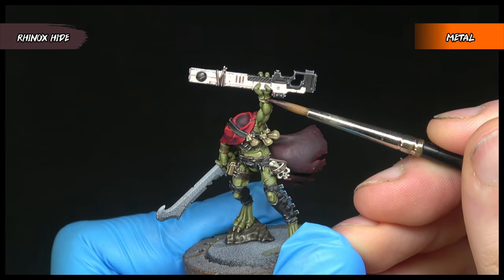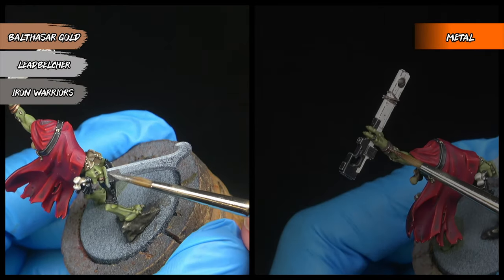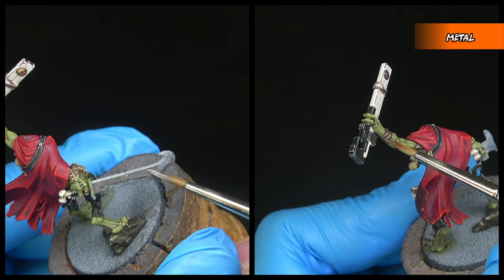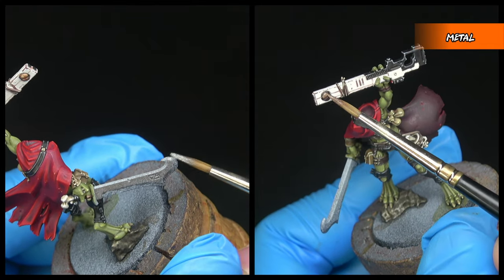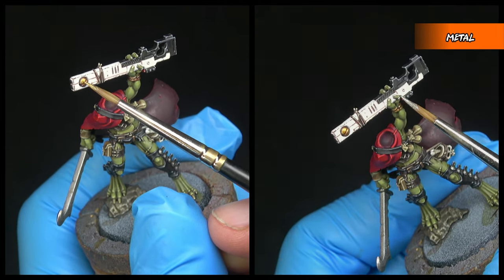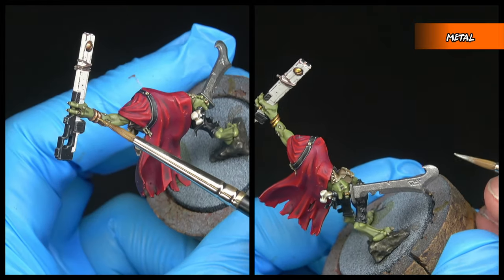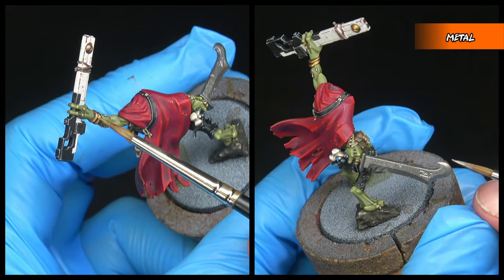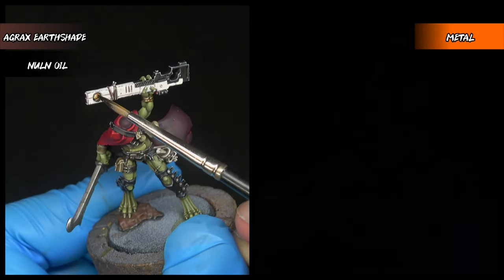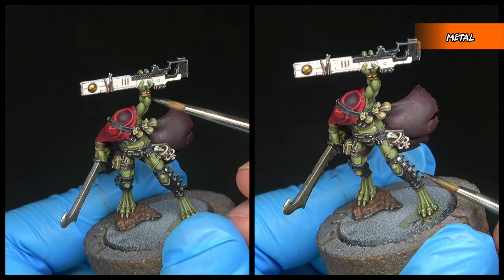To start the metallics, we're going to be base coating any area we want to be bronze or gold with Rhinox Hide — things like rings and bangles on the model. We'll then be layering these same areas in Balthazar Gold, and layering any areas we want to be steel or iron in either Leadbelcher or Iron Warriors. Any bits we want to be shinier gold will be layered with Retributor Armour, and any jewelry we want to be silver gets Ironbreaker, along with any sharp edges of blades. We're then going to apply a wash of Agrax Earthshade to any areas we want to be gold, bronze, or worn iron, and Nuln Oil to shade any areas of silver jewelry.